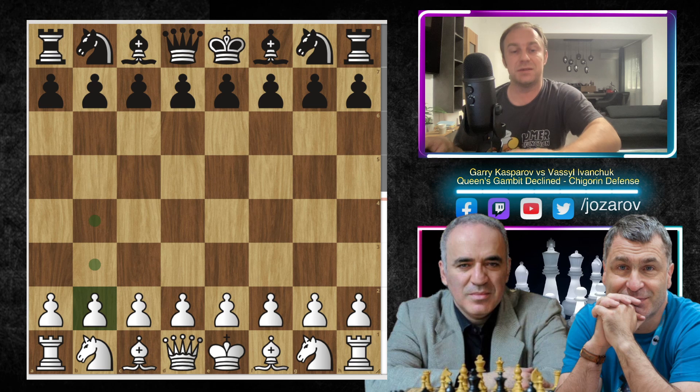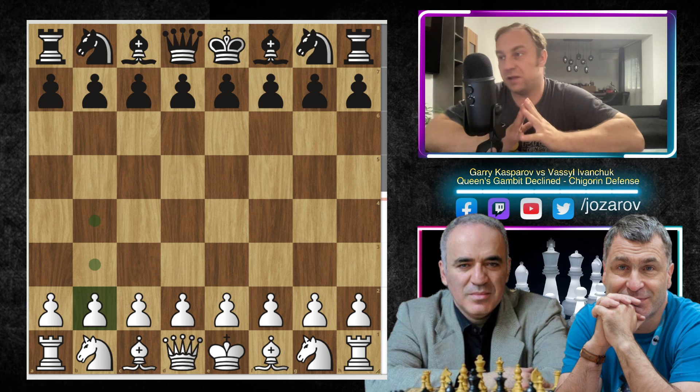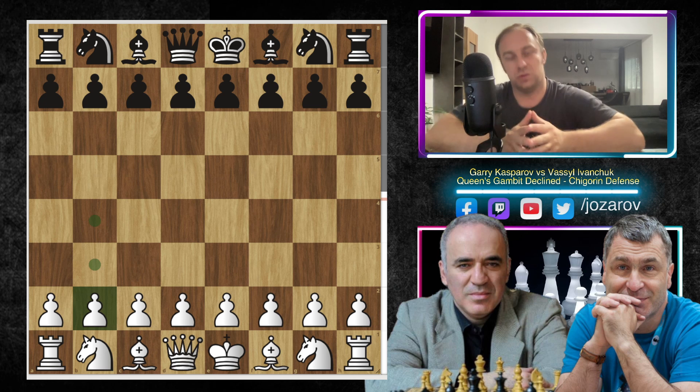The Chigorin Defense, in my opinion, is an opening that you should try to avoid, especially if you're maybe a beginner — don't play that, because it's not such a good opening. There are several ways how White can beat the Chigorin Defense easily. Maybe it's something worth studying if you want to surprise your opponent, but today's video will be about how to beat the Chigorin Defense with great gameplay by Garry Kasparov against Vasily Ivanchuk.